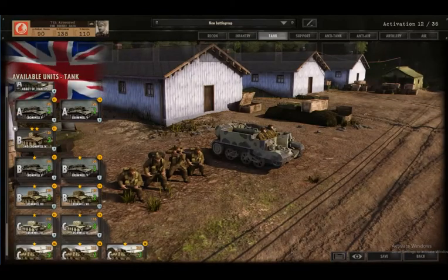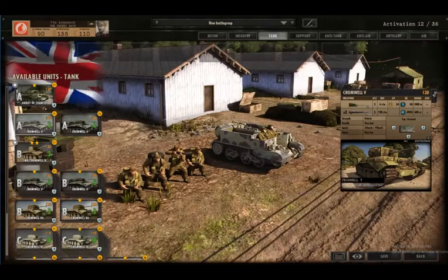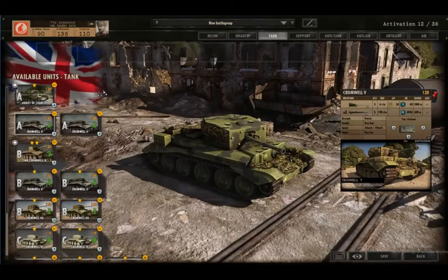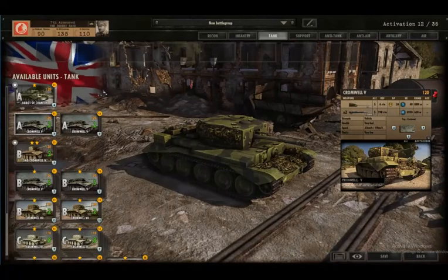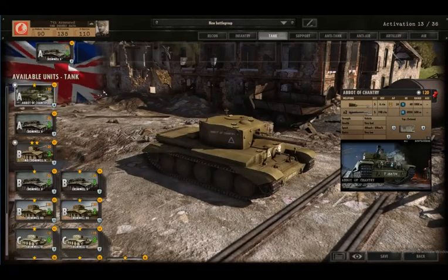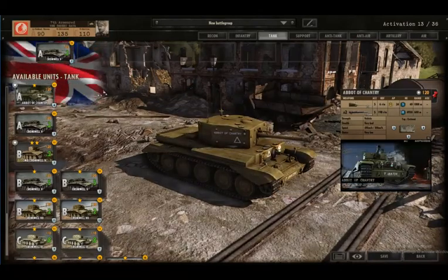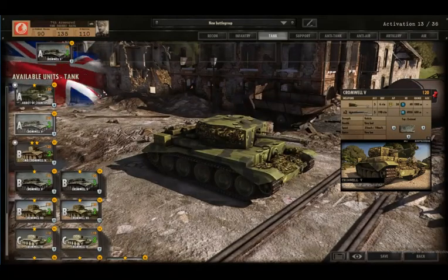Now it is the 7th Armoured Division, the pride of the British Army - the Desert Rats. So in Phase A you've got no choice but to go for the Cromwell 5 - AP value of 11, frontal armour of 7, still at a distinct disadvantage compared to the German vehicles, but we will get one of those. Looking at the alternative option, the frontal armour is only 4 - compare that to the Cromwell 5 frontal armour at 7. You get one-star veterancy but what good is that if your frontal armour is at such a disadvantage.